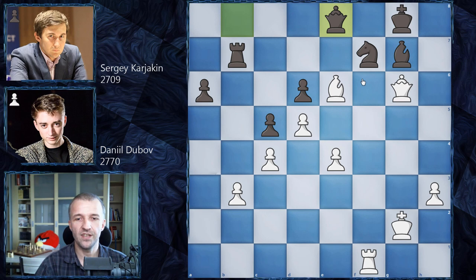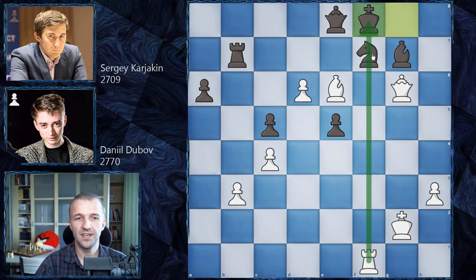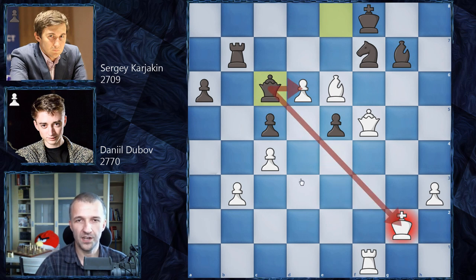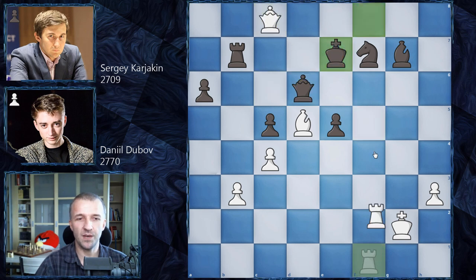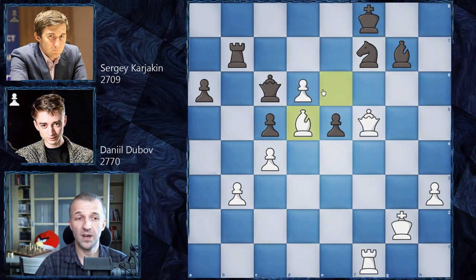Queen on g6, queen on e8, and now e5 — both minor pieces are pinned, double pinned. D takes on e5, and now white gets this passed pawn. If you think it's not dangerous, look: d6, and what can black play? King on f8, unpinning the bishop, but the knight is still pinned. Queen on f5, and now queen on c6 attacking the king and the pawn. It looks like a good move, but after bishop on d5, black cannot take the pawn — if the pawn is taken, what would you play as white? Queen c8 — checkmate in two moves. This is why Karjakin plays queen on d7, but it doesn't help.